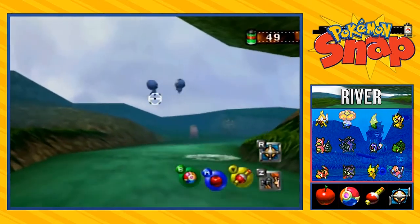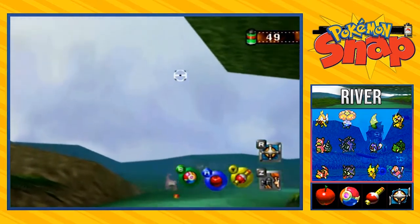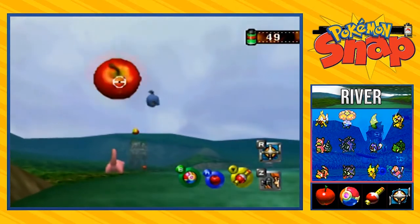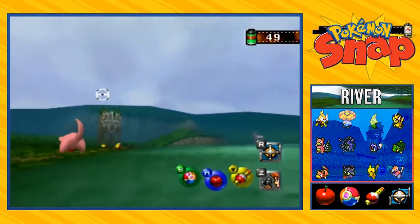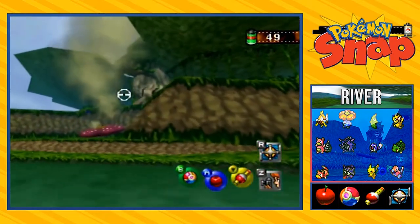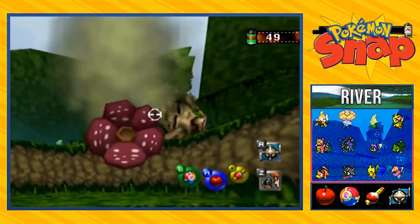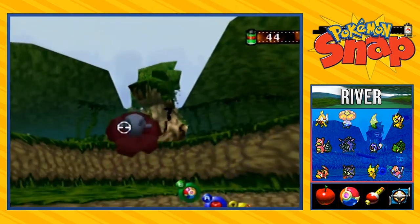The next sign is a tree that looks like Marowak or Cubone — yes, it was a Cubone. So what's going to happen right here is I'm going to try and evolve good old Slowpoke. Lure him over to that spot right there. Come on, Slowpoke. Now he's looking and here is our next sign. Press that button. There we go. BAM! Sign.